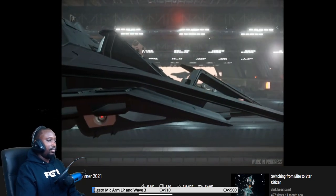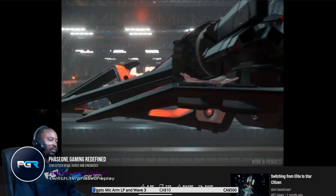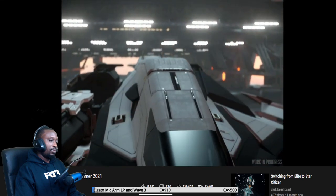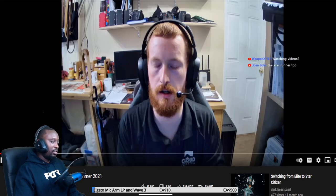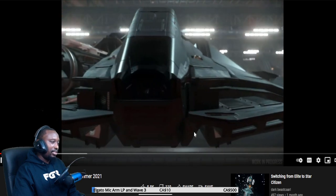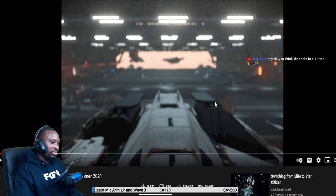Moving to the next ship: the Aries Starfighter Inferno and Ion. These are towards the end of gray box, crossing into final art in places. These are your two single-player anti-capital heavy fighters. They look good — the Aries stuff looks like it has armor plates on it, and it feels like it's towards the end of gray box, crossing into final art.